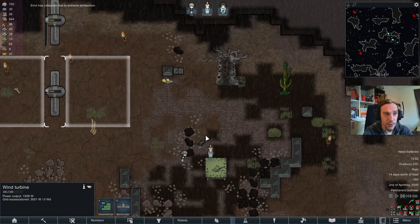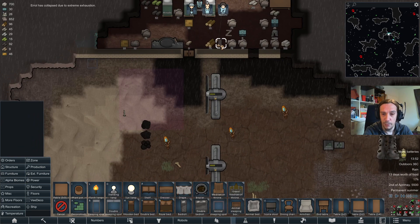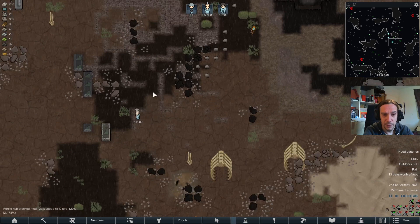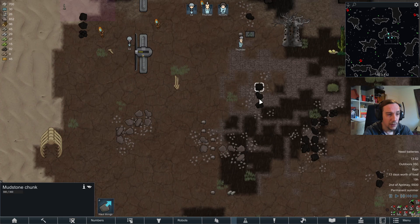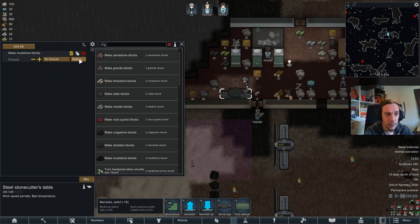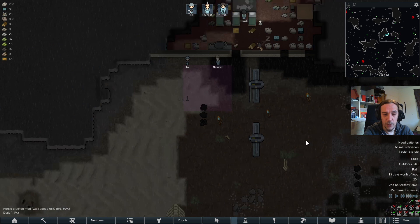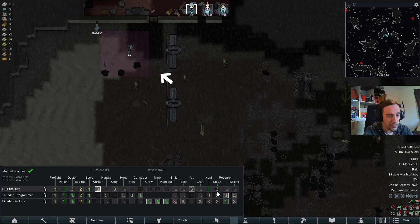Errol has collapsed due to extreme exhaustion — sorry friend, I forgot to put up an animal sleeping spot for you. Oopsie. This series will be trying to showcase what's happening outside as well as possible. There's a mudstone chunk — interesting. I'm not sure how long this series will last; I aim for around five episodes or so, maybe more maybe less. I love to hear from you about what you think, and I'd love to get ideas about what we should do here.